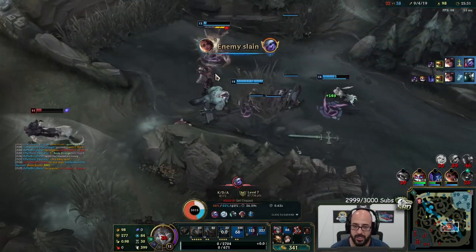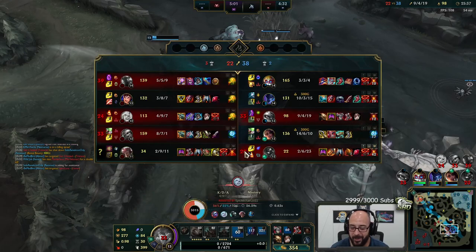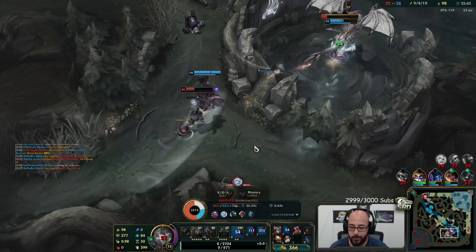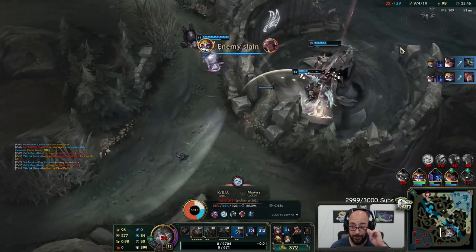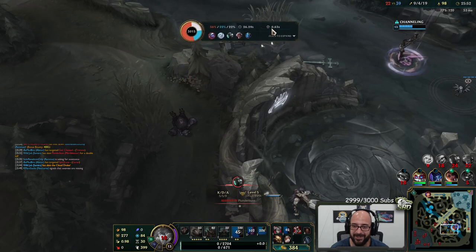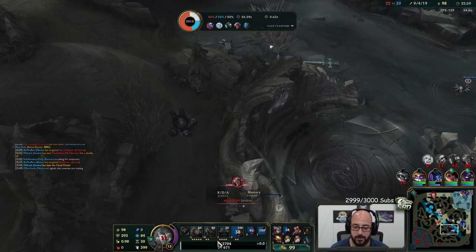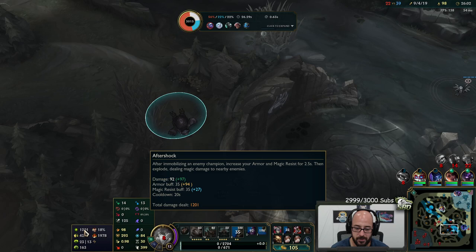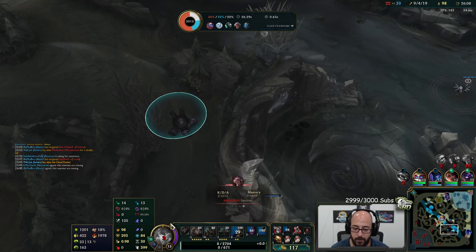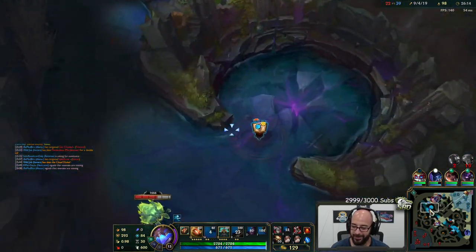I'll take it. I'm actually down with Randuin's next. How much armor do I get with this? We also have Aftershock, which gives another 94 plus 35 — 129 armor. So we're in like the 700s.